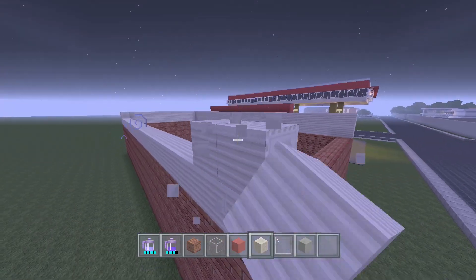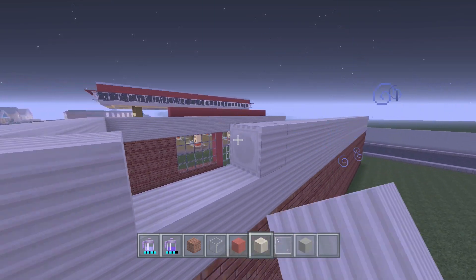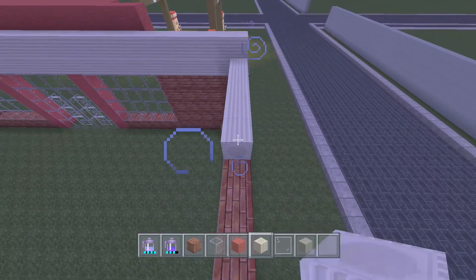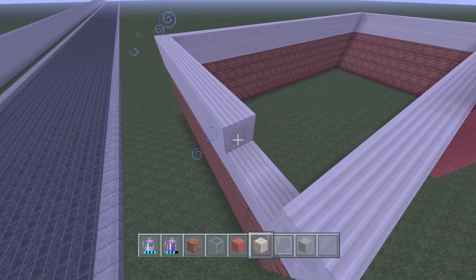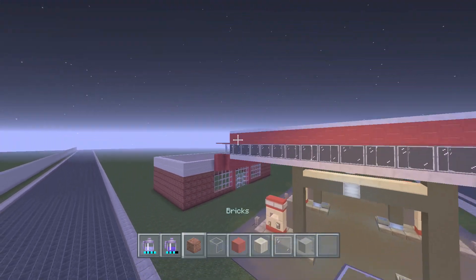The unsymmetrical part of the building is when we get to the interior. This isn't a difficult build - it's actually really simple. The store doesn't need the most detail because it's just supposed to look like a gas station. And voila - here is the store of the gas station.